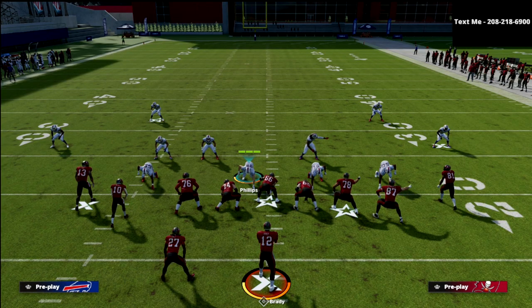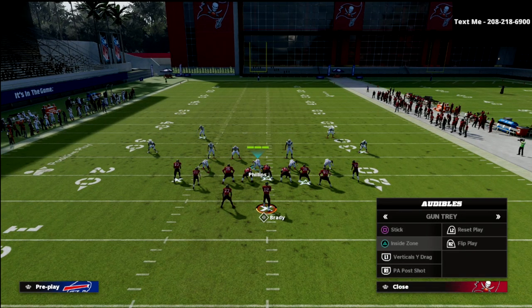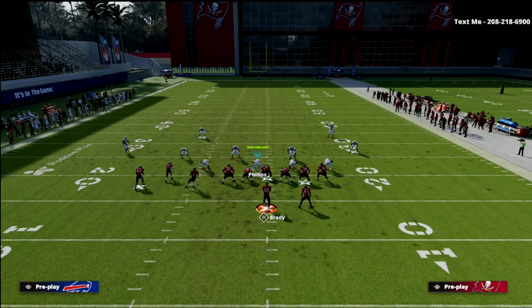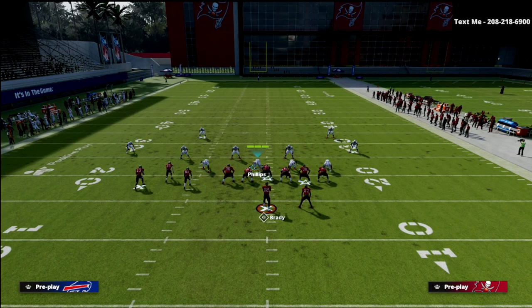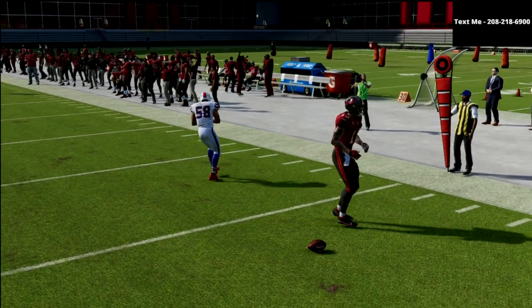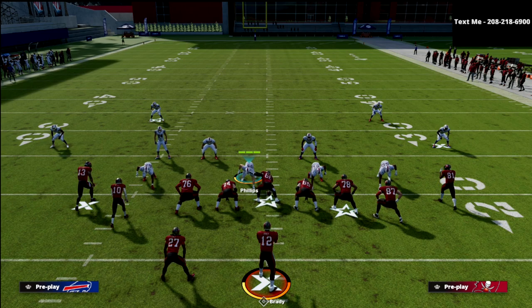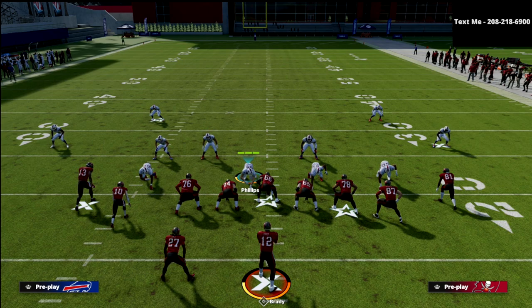I want to show one other situation before we get back to tight. We're going to run the same combo but put the running back on a wheel, because that's going to manipulate the quarter flat defender. What you should see is the three-rec carries him all the way — see how he carries him all the way? That's really important. In compression or a bunch, the three-rec is primarily responsible for drags; he's not going to play a lot of vertical routes.